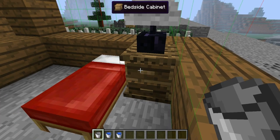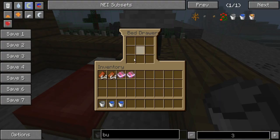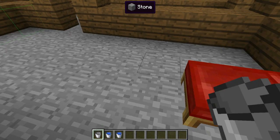Next is the bedside cabinet. You just put it beside your bed and you can store stuff in it while you're sleeping.